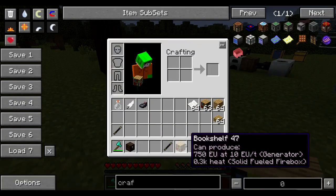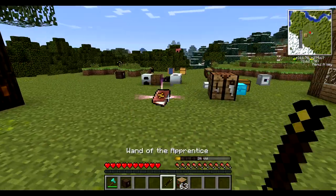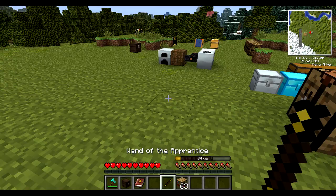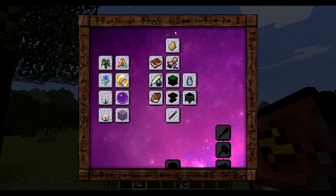That's not too important at the moment, but in order to continue, what you're going to do is get yourself a bookshelf — simply a normal ordinary bookshelf. Place it in the world and while holding your wand of the apprentice, right click and you get yourself your Thaumonomicon.